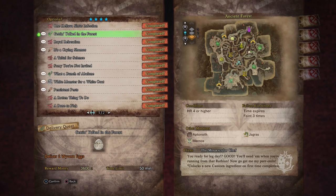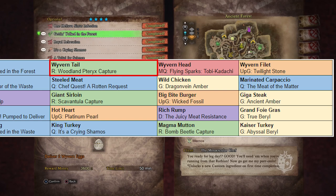The next Courage food is the Wyvern Tail. You get this from the Endemic Life Researcher in the Ancient Forest for capturing Woodland Pteryx. For any of these Endemic Life Researcher bounties, make sure you run a Ghillie Mantle because some of these endemic life creatures can be a little bit skittish — just capture net them. The Wyvern Head is a main quest line ingredient from the Tobi-Kadachi quest, so we'll skip that.